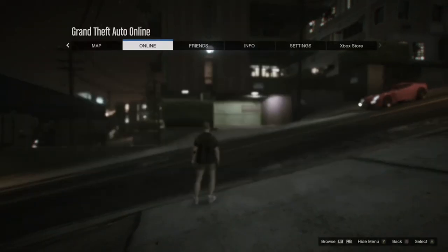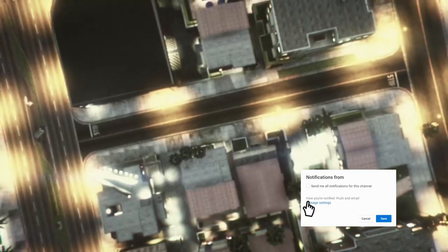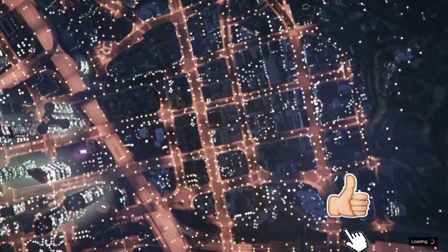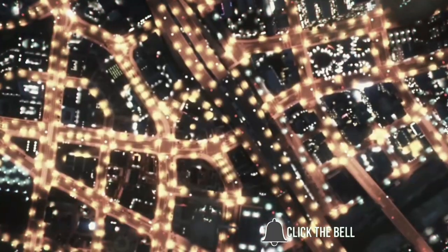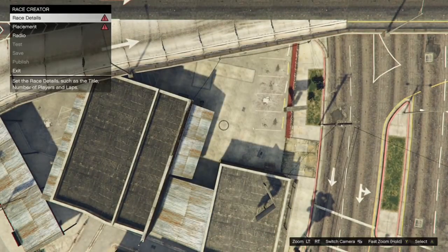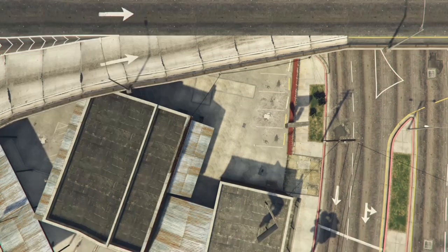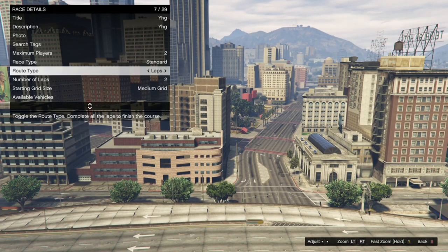Once you spawn outside, hit your pause button, go to online and click on creator. Once you get inside creator, click on create a race and then click on land race. Once you get loaded in, click on race details, go ahead and fill out the title and the description — they don't have to be anything specific. After that, go ahead and take the photo, put the maximum players on 2, and then set the rule type on point to point.